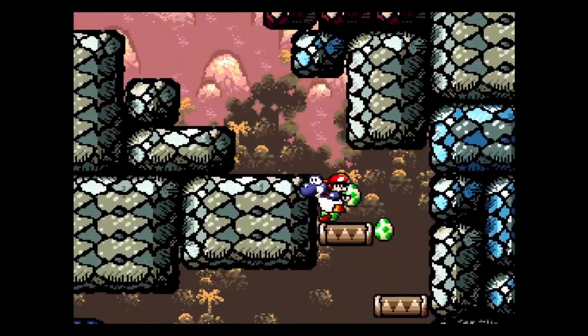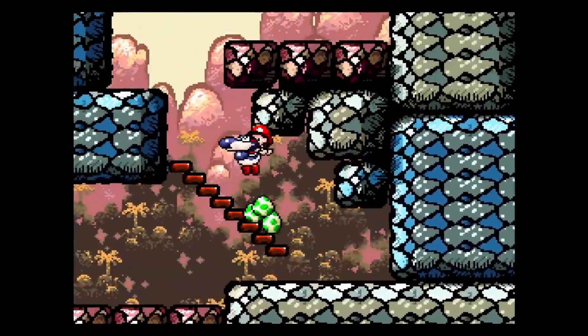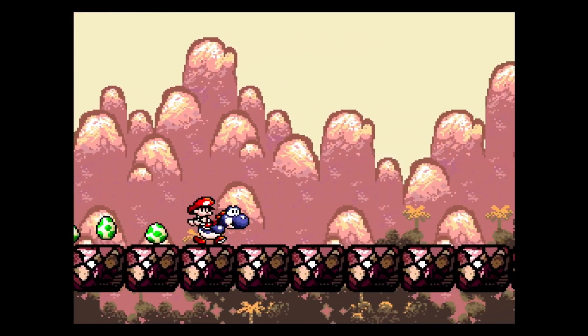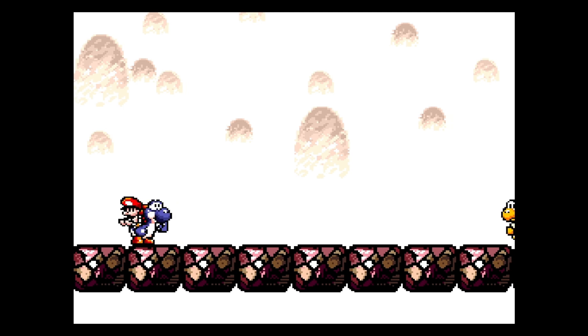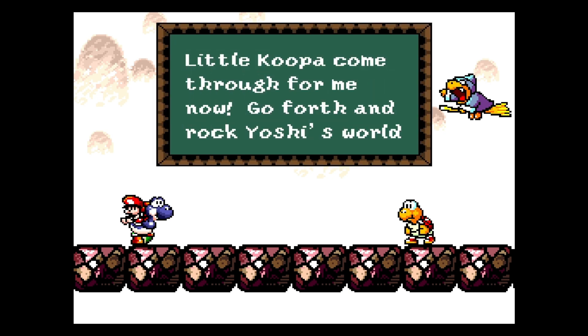Snaggle tooth or something - wasn't he called? Crook tooth. Something with tooth involved. They gave me a checkpoint there, that's nice. I think that means it's going to be trouble. Little Koopa, come through for me now - go forth and rock Yoshi's world.